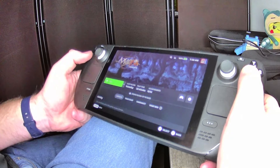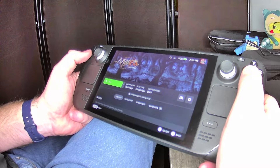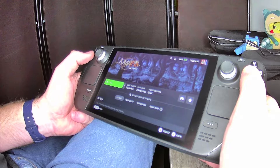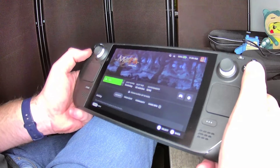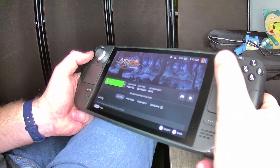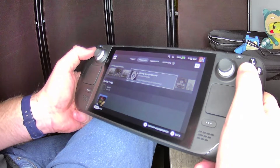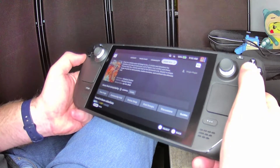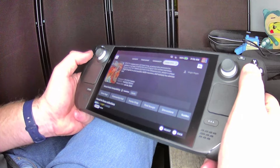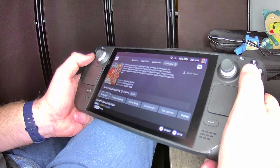It is a point-and-click game. When I first started doing 1xPlayer videos, I had some people ask about point-and-click games, how do they go? And honestly, they seem to play pretty good because there's usually an in-game mouse that you move with the trackpad or the joystick. It's from January 2019, Himalaya Studios, so it's been out for a little while.